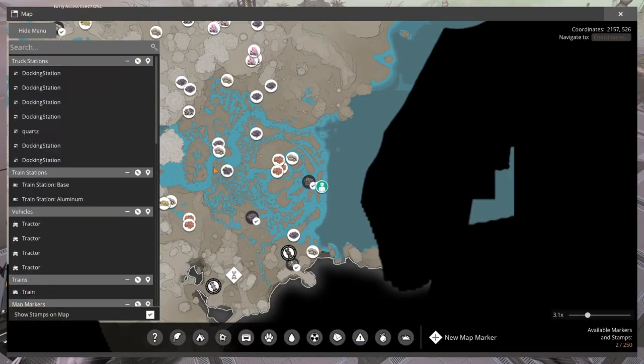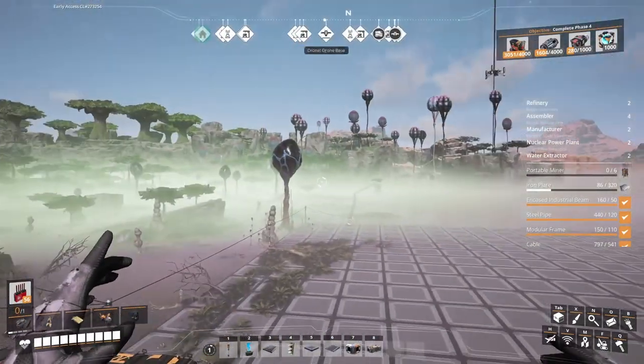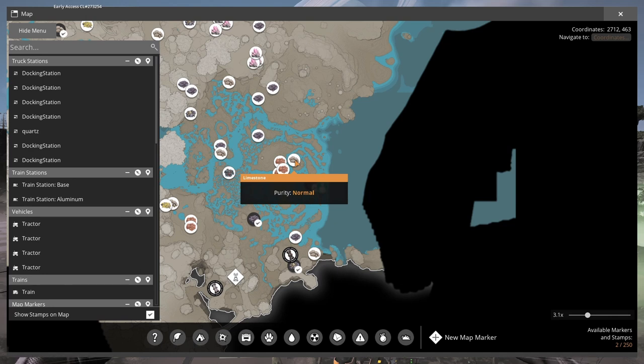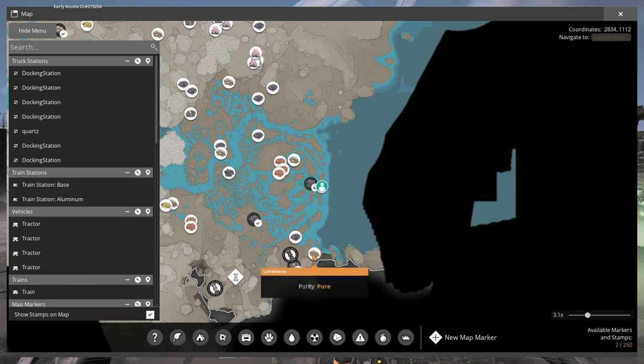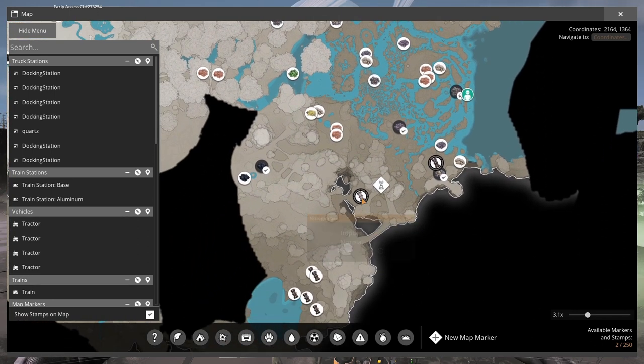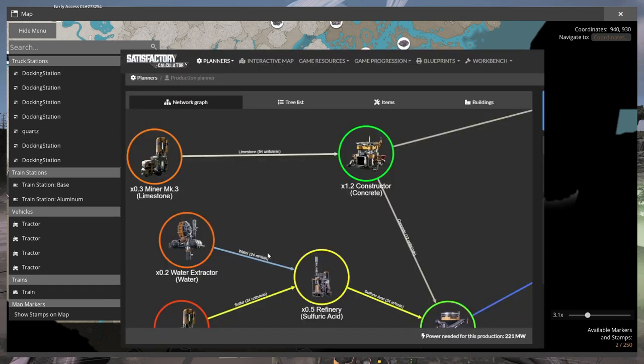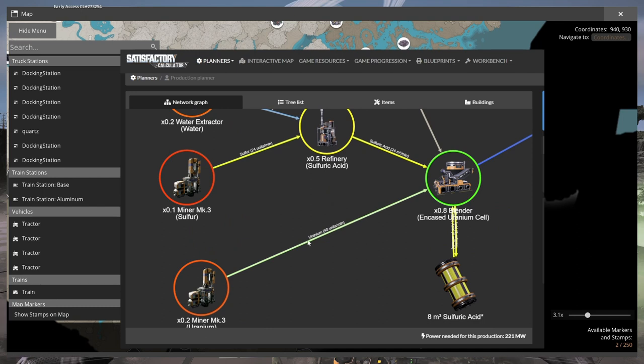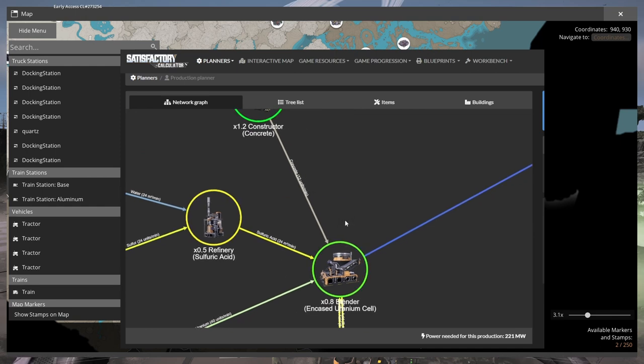The uranium is in a cave under a waterfall, somewhere in the distance. The limestone node is a normal node right here — that'll be just enough. There's also a pure node but we don't need it. Sulfuric acid requires sulfur and water — sulfur is somewhere around here. Found it! We have the sulfur. How about we build a platform here and bring the encased cells straight to the main platform? Let me take a look at the blender setup — water and sulfur go in, make sulfuric acid, which goes into the blender with uranium and concrete to make encased uranium cells.